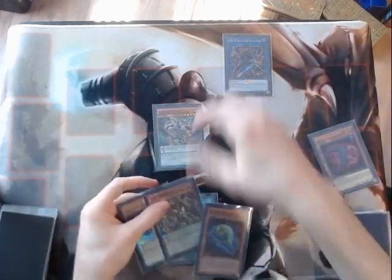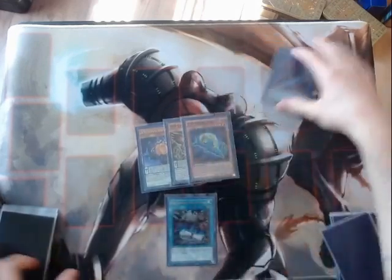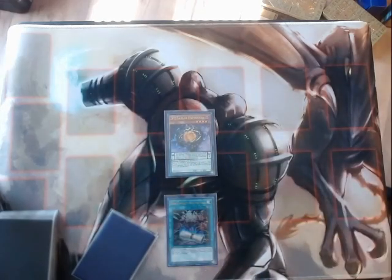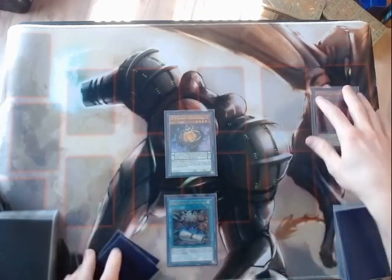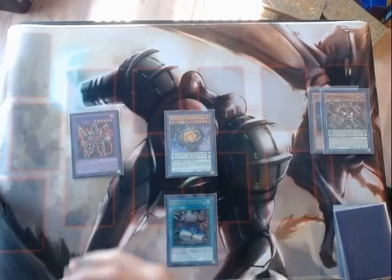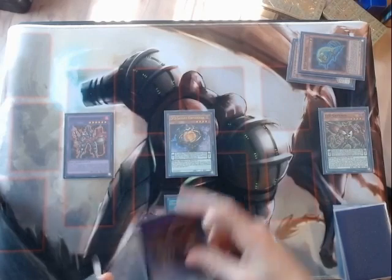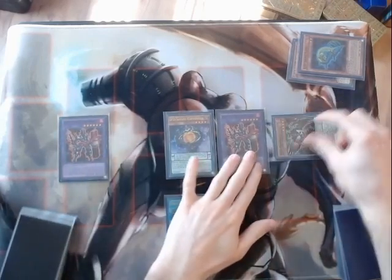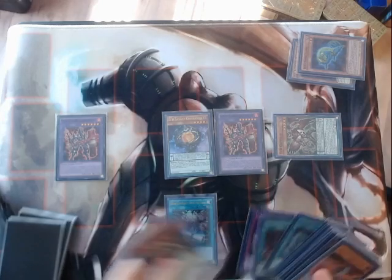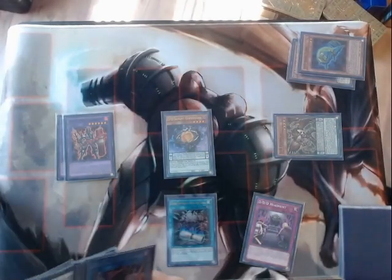We're going to go back to the position where we have searched our third piece off of Gate. What if instead I were to normal summon the Copernicus, send Necroslime, then activate Swirl Slime, fusing away the Griffon into a Genghis, activate Necroslime banishing itself and the Swirl Slime for the second Genghis, triggering the first Genghis to revive the Gryphon. Gryphon can now search Headhunt, and on Summon 5, we overlay the two Genghis into Wave High King Caesar.